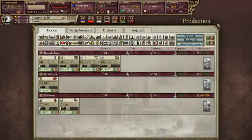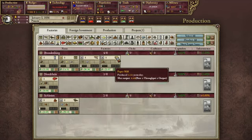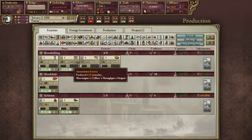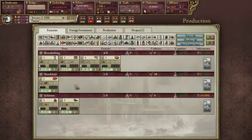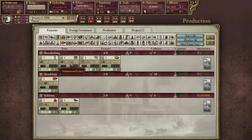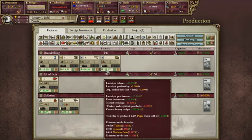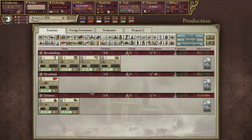Right here is a list of all of our factories. This shows how much they are producing and what they're producing every single day. Right now we've got a small arms factory, a paper factory, ammunition, glass, fabric, explosives, and an artillery factory. Right down here this shows what they need to actually produce the resources, and also shows how much profit they're gaining each month or how much they're losing.